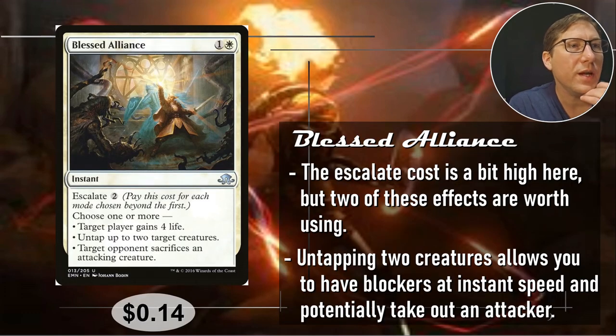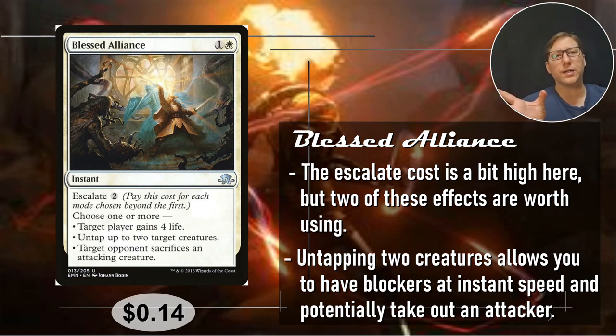Number four: Lost Alliance. One and a white for this instant, Escalate two — a little pricey. Modes: target player gains four life; untap up to two target creatures; or target opponent sacrifices an attacking creature. This is very much a combat trick. Someone attacks you and you untap two blockers, then exile one of their attackers. The opponent does choose what they sacrifice, but this targets the opponent — not the creature — so indestructible or hexproof don't matter. It still just takes it out. Don't underestimate effects like that. Fourteen cents.